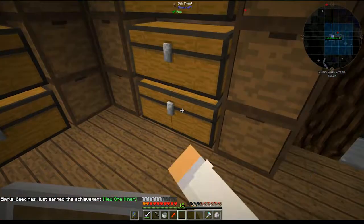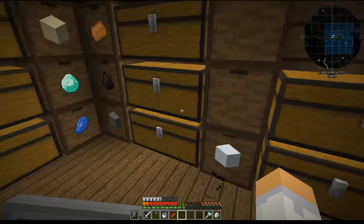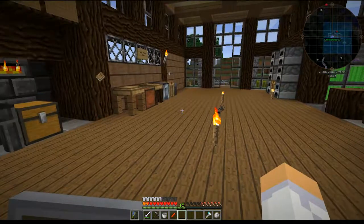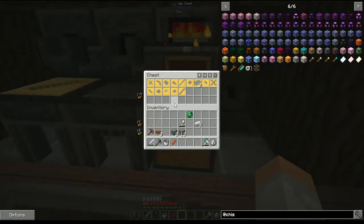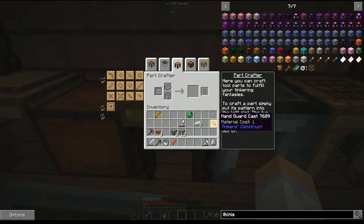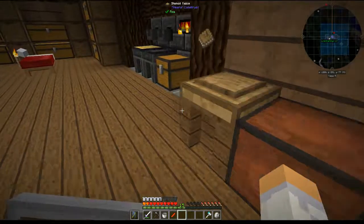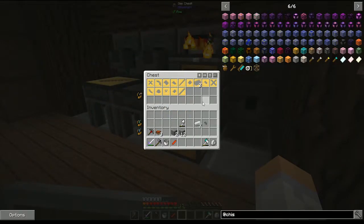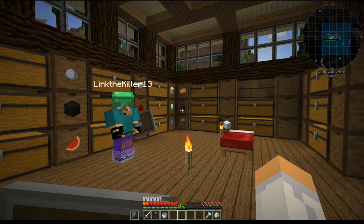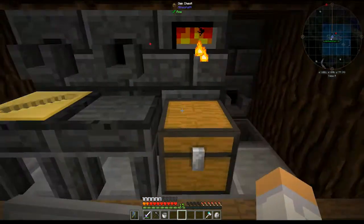I don't know if you want to do that. Where's the slime at? Just one — yeah. That'll be your guard part. What I went with for the handle is netherrack, because against non-nether mobs it deals more damage. So the hand guard is slime, and the netherrack is the handle. Unless you want to do something different.